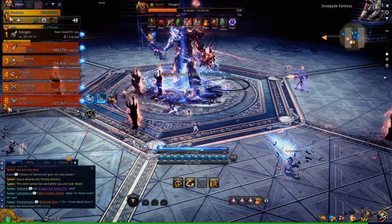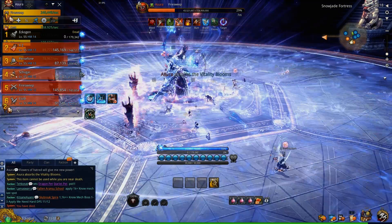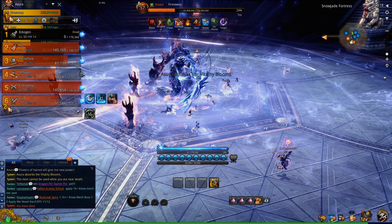He's going to absorb any Flowers that are left over, which will heal him. That attack there — because I lost threat, a ranged player had threat, and since that ranged player was not within melee range, that's the Frost AoE he will spam until whoever has threat gets close to him.